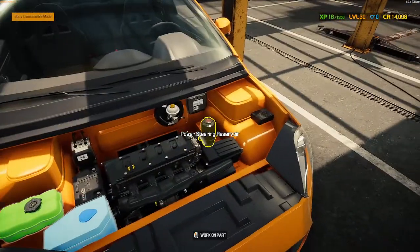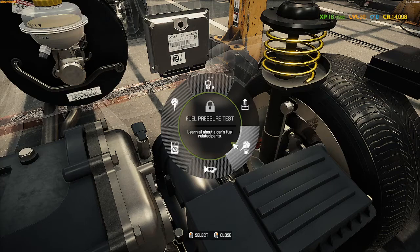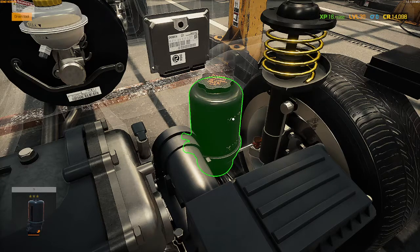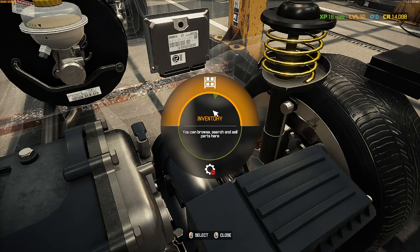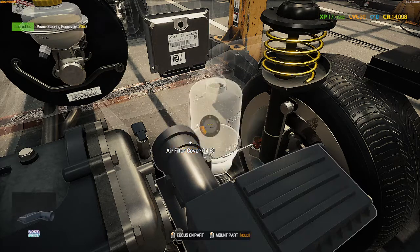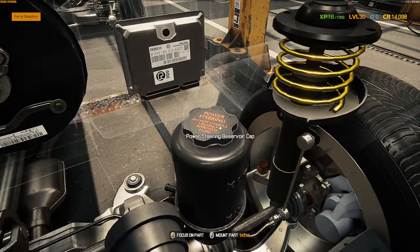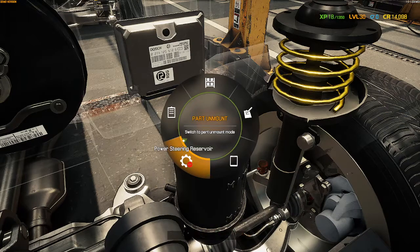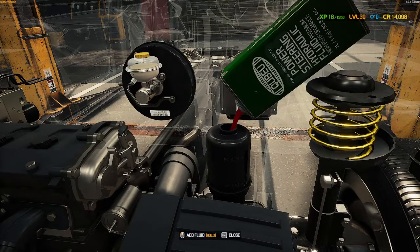Let me move in on it — there we go, you want this one right here: additional tools, and then you have it drained. Press on it and it'll drain it. Once you've done that, you're going to put part unmount — then we'll remount it. Probably didn't have to do that part but we will just to get past it. So we're gonna put part unmount and fill it up with some power steering fluid.